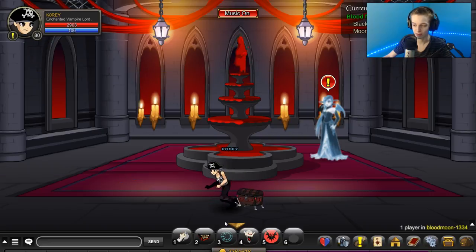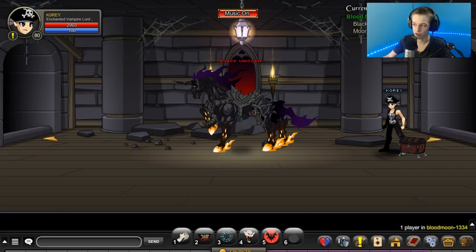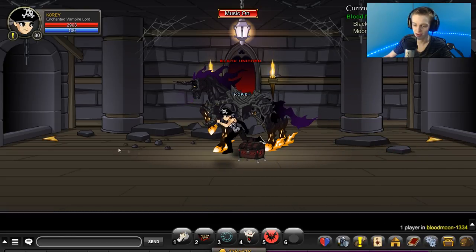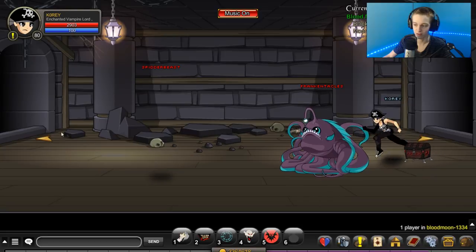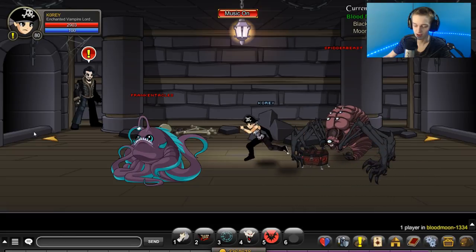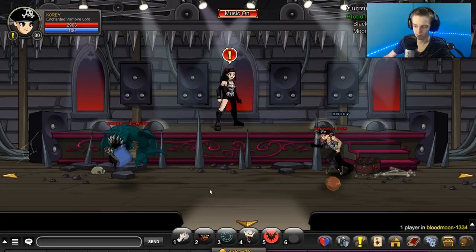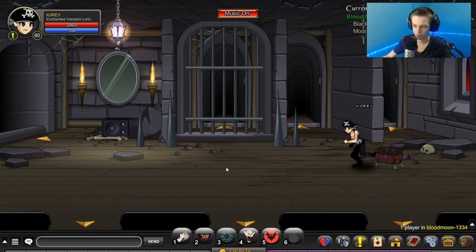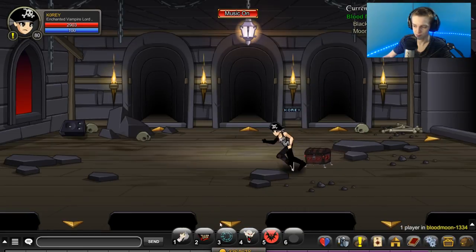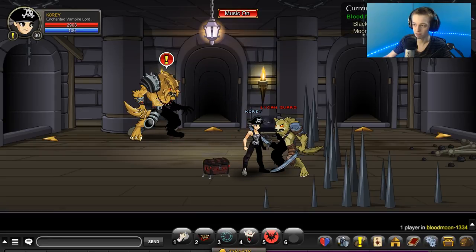To do the quest, you need two items. The Black Blood Vial drops off the Black Unicorn right here. If you walk way to the left, all the way back to the very start of this area — not the start of the whole quest line but the start of this area — the Lycan Guard right there will have the Moonstone.